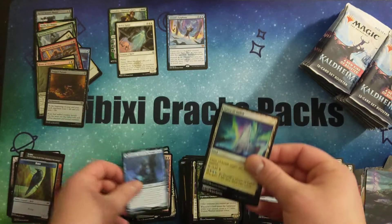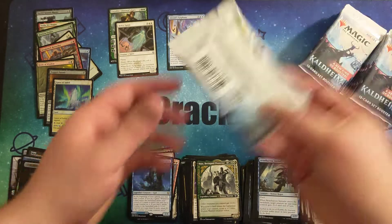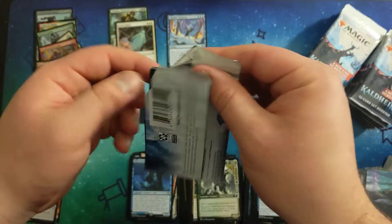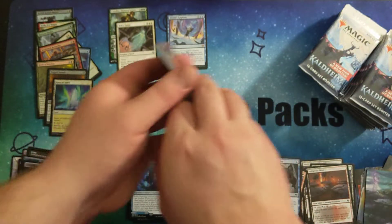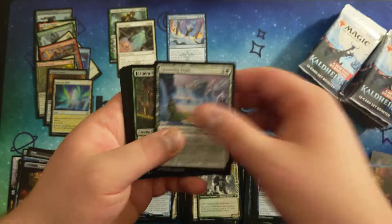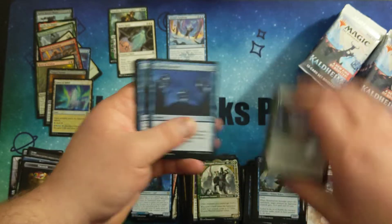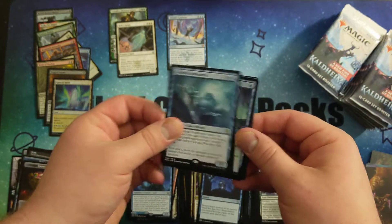Cosima. I feel like we haven't really gotten any packs with multiple rares aside from the one foil rare pack. I know you're able to get up to three, sometimes up to four if you get a foil rare in the back. You're supposed to get more than one per pack on average. Cyclone Summoner.